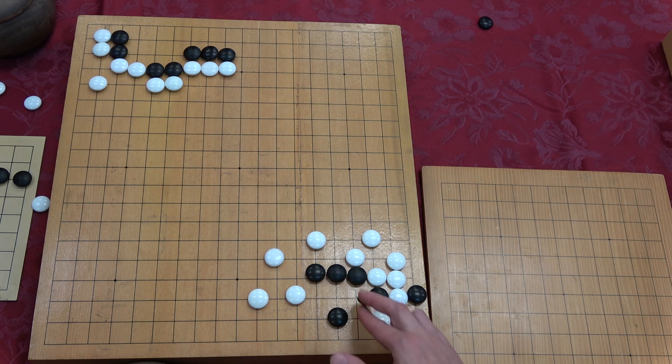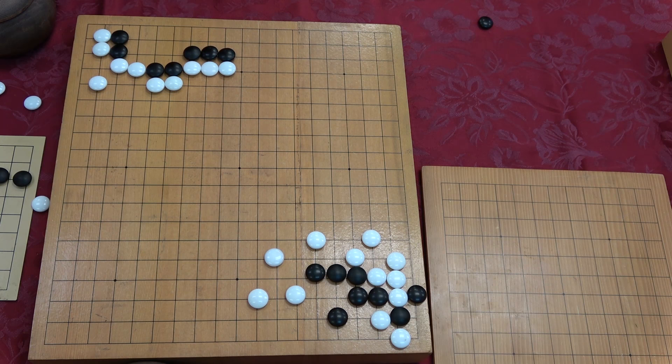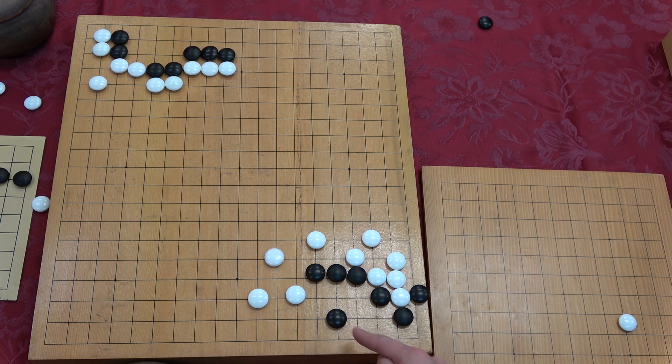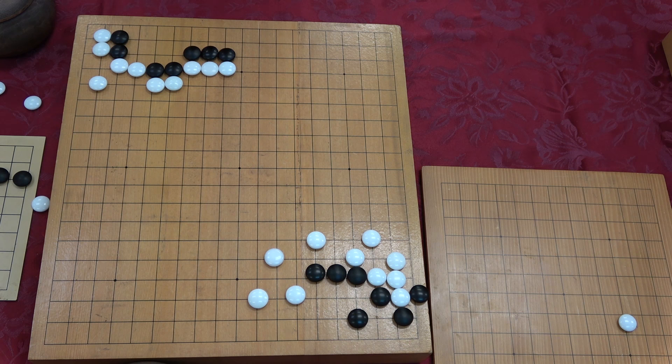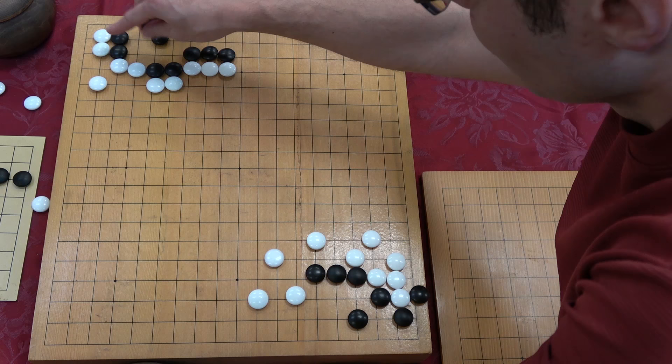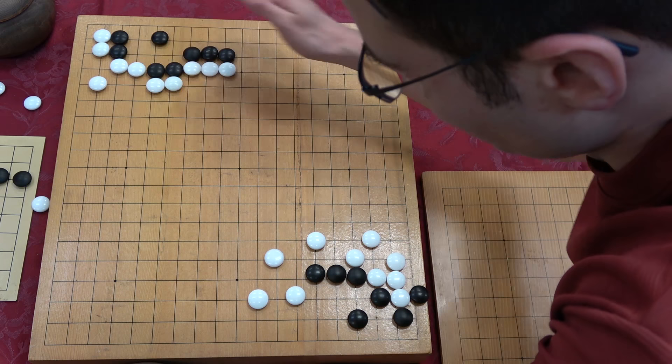Actually this isn't even a ko — it's like a corner. Where do we connect? We have to connect or else we die. The ko happens if you go here instead — but the other option just kills us. In this case, the honte shape is the three-stone jump. You have to connect all three of these.